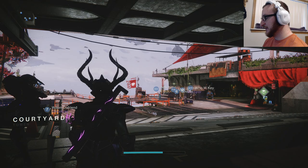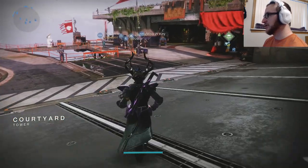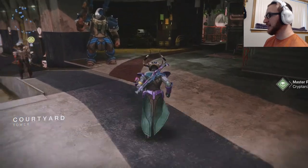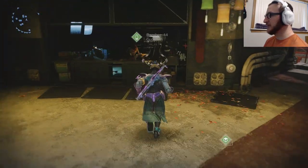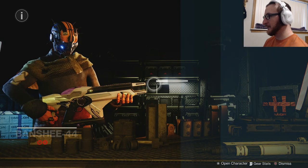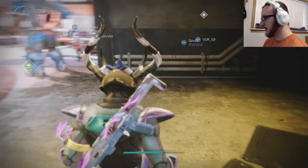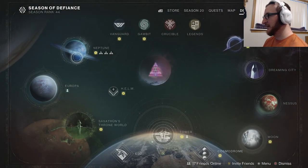After you've killed the 50 enemies with abilities or supers, you're going to head over to the Tower and then come here and speak with our awesome vendor, Banshee-44, right here in the Tower. He will give you the next step, which is going to require you to head all the way over to Neptune.